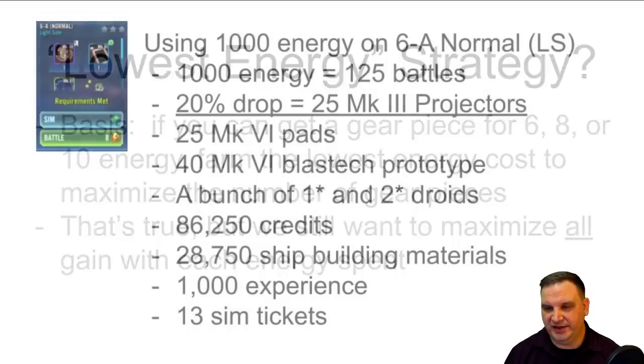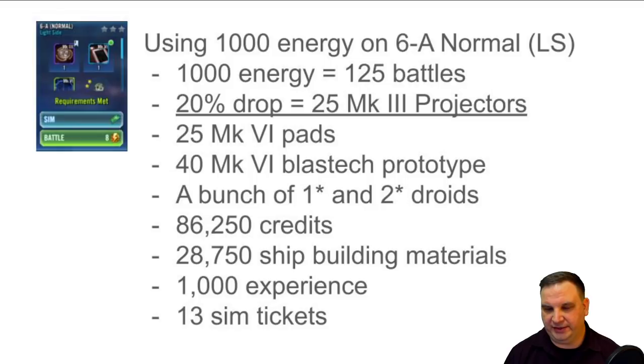To talk about that, I'm going to use an example of this Cinar holoprojector. It comes off of a 6A normal node, and that node takes 8 energy. If we took 1,000 energy and spent every bit of it farming this one node, you would get 125 battles. There's about a 20% drop rate on the gear we want, so we would get 25 of the Mark III holoprojectors. We would also get some minor gear with Mark VI data pads and Mark VI Blastek prototypes, which can be used later to make parts for Relic. You also get a bunch of 1 and 2 star droids.